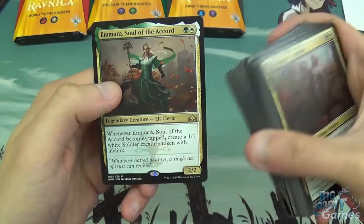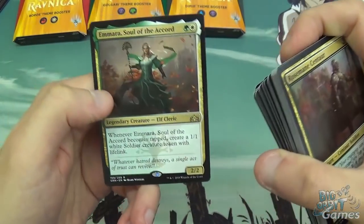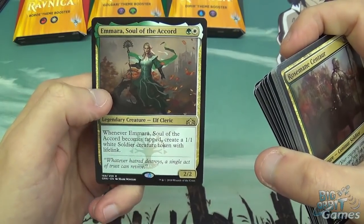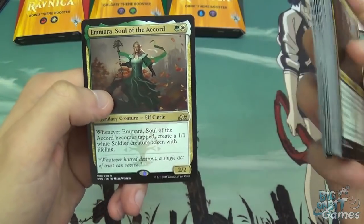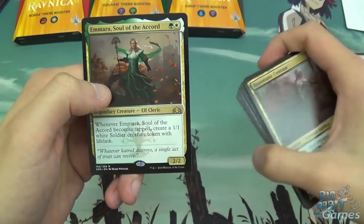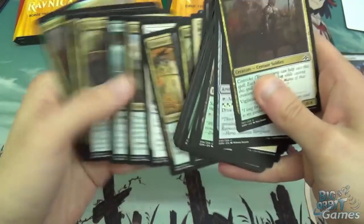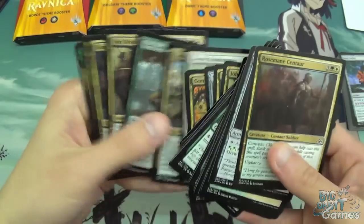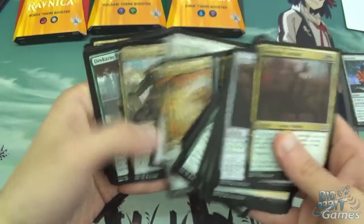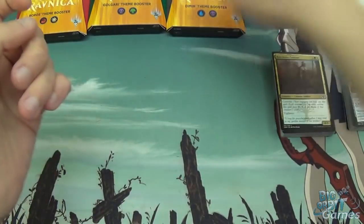Not too bad. So two-two, a green and a white for a legendary elf. When she comes in tapped, create a 1/1 white soldier creature token with lifelink. So whenever you tap her for Convoke — the Selesnya mechanic — you get a 1/1 as well, or if she attacks you get a 1/1, and yeah, just generally decent value for 2 mana. Lots of guild cards with pretty good payoffs. You could definitely just add some land into that one and probably build a deck.